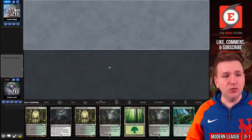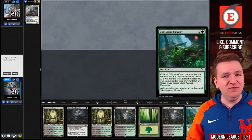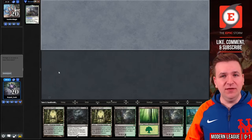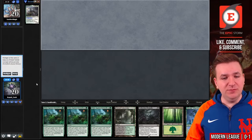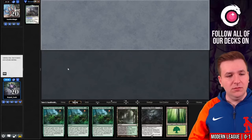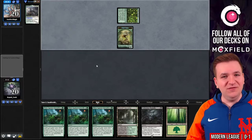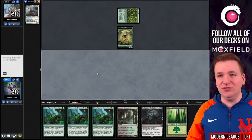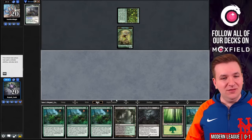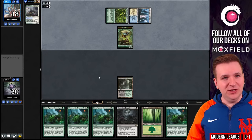Match number two, we're on the draw. We opened up a hand of five lands and one copy of Slime Against Humanity — I think we're supposed to mulligan this. This is much better. We'll keep this. Elvish Colony Garden, so this is likely Amulet Titan, and I have to imagine that's very good against us. But actually it's not Amulet Titan.